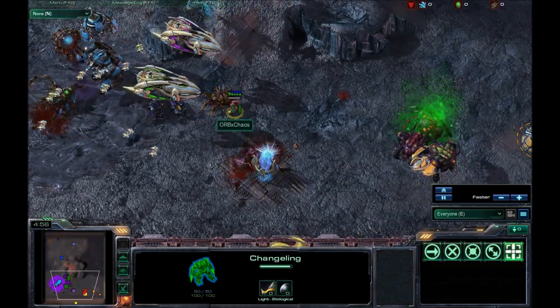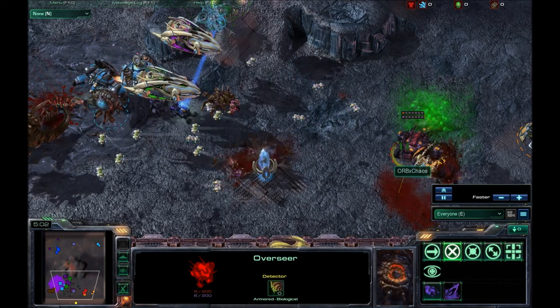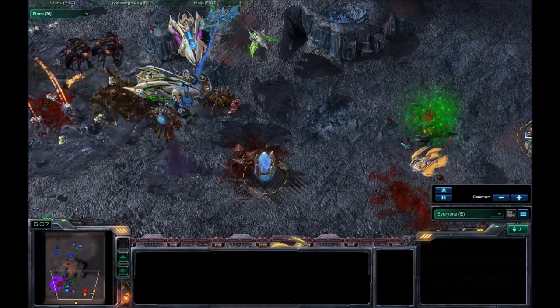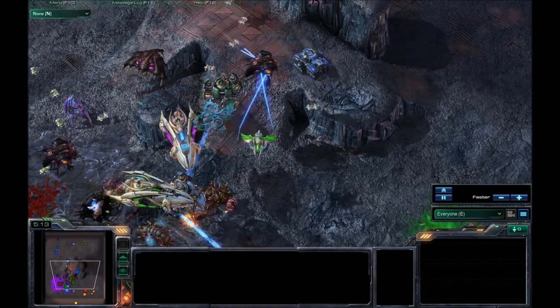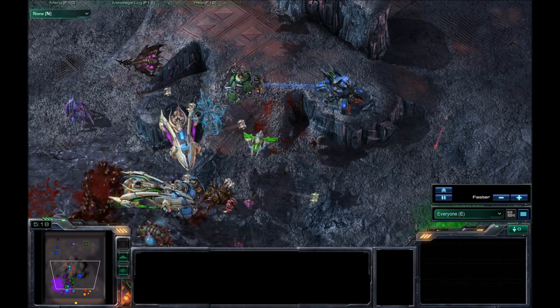Broodlords on the map. Looks like we have a changeling because nobody knows what to do with their overseers anymore. This is a lot of fun — pretty much just a random luck map. You can say skill is still involved if you really want to. I would disagree.